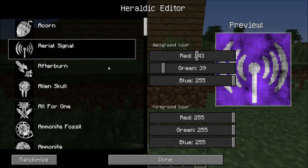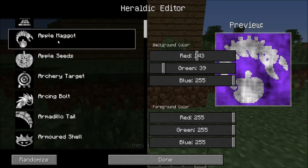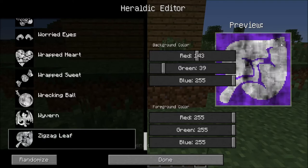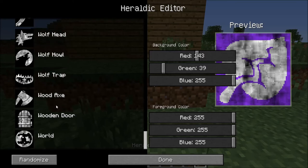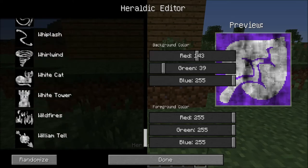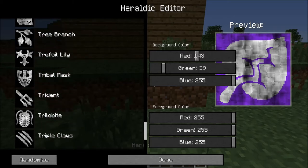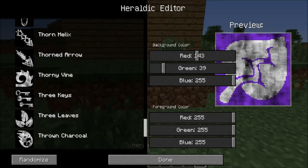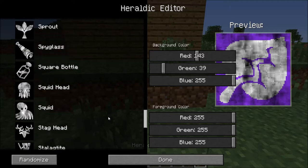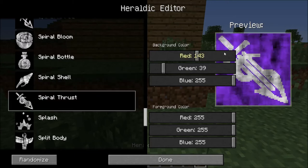As you can see there's everything from an anchor to an animal skull to a worm, an apple, an apple maggot — I'm just going to show you how it's done. I'll look for a silverfish icon for the silverfish army. Going to S... I probably already passed it. Oh my goodness, there are just so many icons. Okay, we're in the T's now. All right, let's just do a spiral thrust because everybody likes a good thrust.